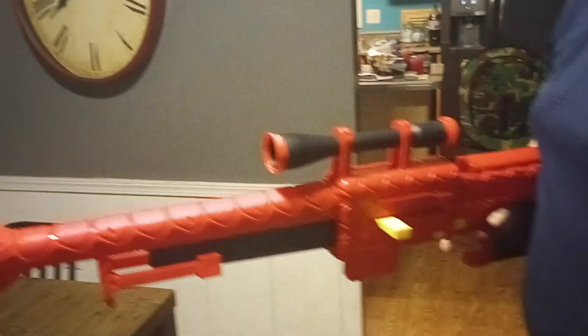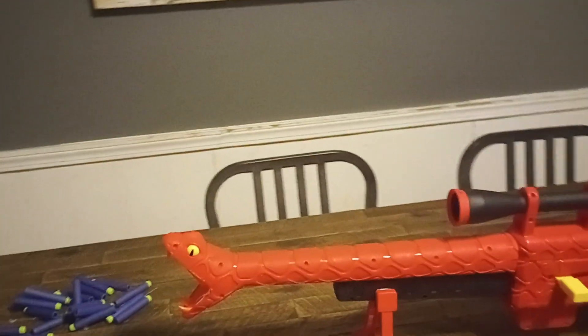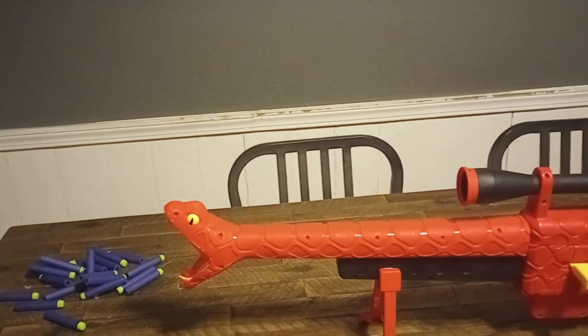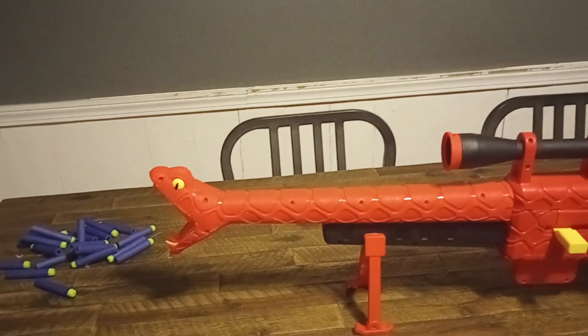I'd rather just take the barrel, like right here, take a hacksaw to it, and just have the snake part. I talked to Joshua France about that snake head, and he said it's possible to 3D print something to do that with — to kind of make them maybe accept his saber tips or something. But that would be pretty cool.